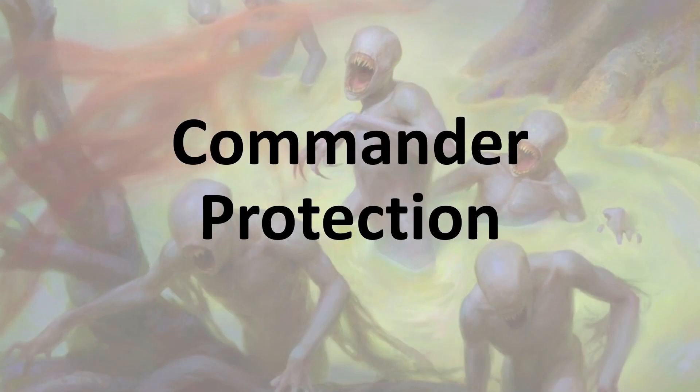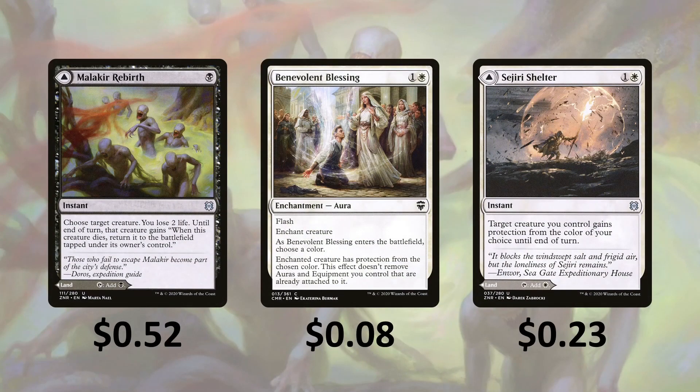Since our commander is probably going to be a target because it's making players lose life, we're going to have 3 ways to protect it. Malakir Rebirth — you choose a creature and lose 2 life, and until end of turn that creature gains 'whenever this creature dies, return it to the battlefield tapped under its owner's control.' If someone tries to kill it, you can play this for 1 mana to protect your commander. The back side is a land that enters tapped and taps for black, so if you don't have your commander out, you can play it as a land. Benevolent Blessing has flash; enchant creature, when it enters the battlefield you choose a color and the enchanted creature has protection from that color. Sejiri Shelter — target creature you control gains protection from the color of your choice until end of turn; the back side is a land that enters tapped and taps for white.